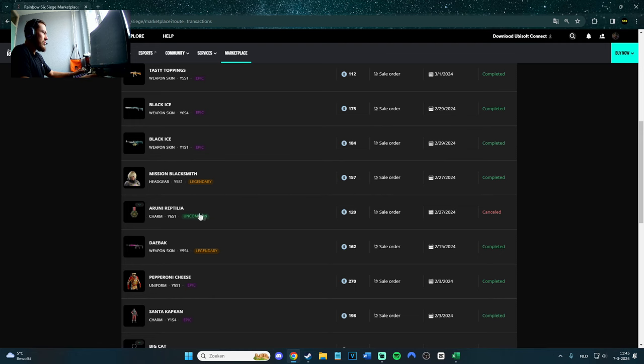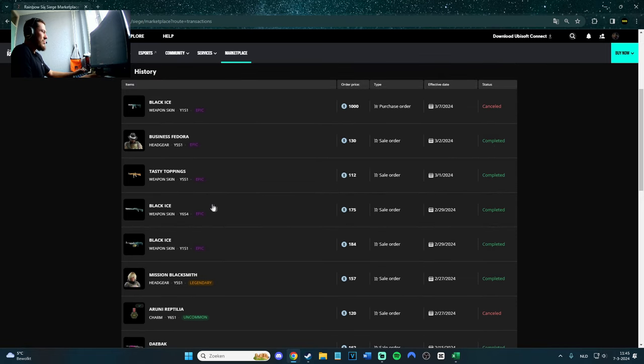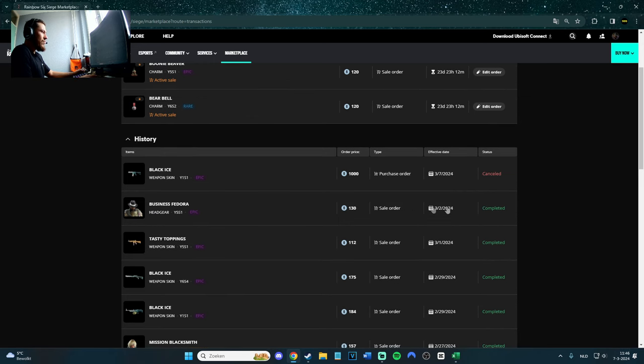The Rooney I actually canceled — the Rooney charm. Mission Blacksmith I sold for 157. Black Eyes — I sold a couple of Black Eyes actually. This one I got in Year One Season One. I never play with that gun or the shotgun, so I was like let's sell it — probably not the best sale but it's okay. Tasty Toppings sold for 112, probably could have gone up a little bit. Federal sold for 130 — nothing special, I don't wear that. I have a bunch of them.